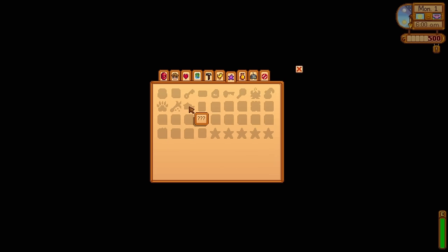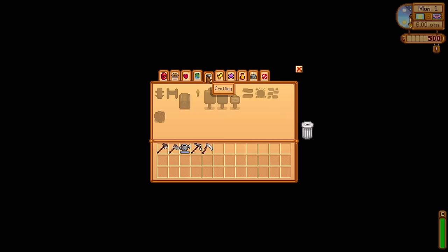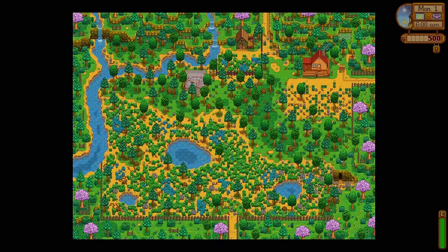On the Meadowlands farm, we start with two chickens that are automatically named Gravy and Potatoes. I love this game. Taking a look at the screenshot of our farm though, it's pretty obvious — we got some work to do.